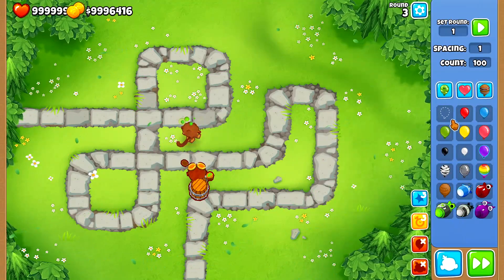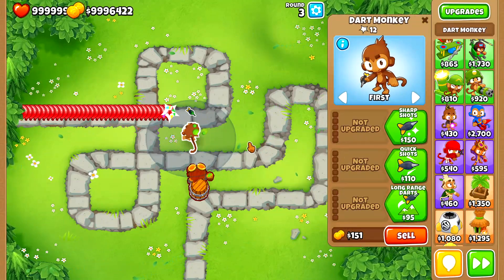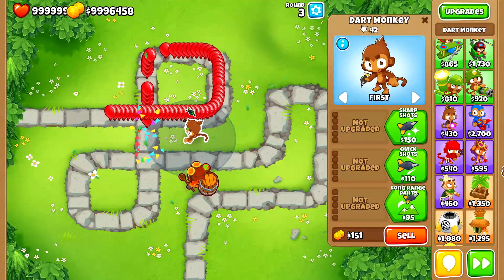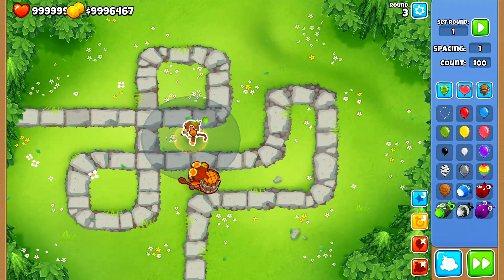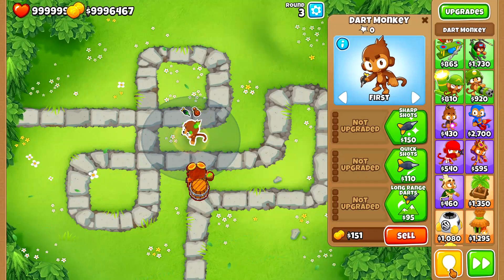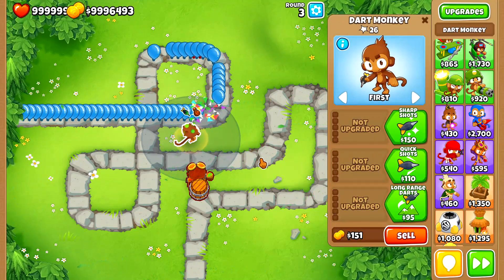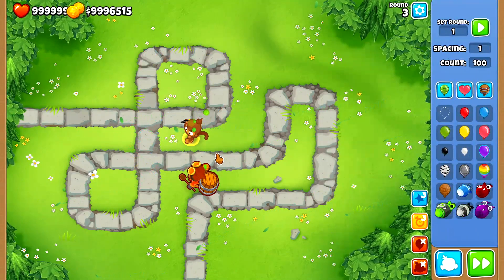So while the buff is on, the Dart Monkey is actually popping four balloons per shot, not just two. The other thing I'd like to see is, when I send a larger balloon like blue balloons, does he one-shot those? Or does it take two shots to pop them? In other words, does he do one layer of damage or two?